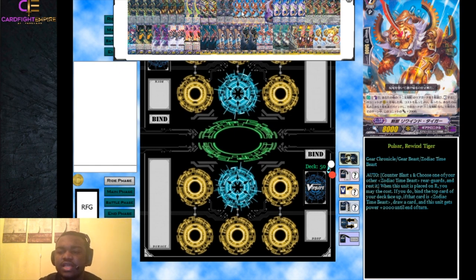We run four Pulsar Rewind Tiger, a new GBT11 Zodiac Time Beast. When placed on the rear guard circle, counter blast one and choose another Zodiac Time Beast rear guard and rest it - usually our starter. Then bind the top card of your deck, and if that card is a Zodiac Time Beast, draw a card and this card gets plus 2000 power. So in the early turns it's a 10k attacker after using the skill, which can hit a 10k vanguard - a very solid card.